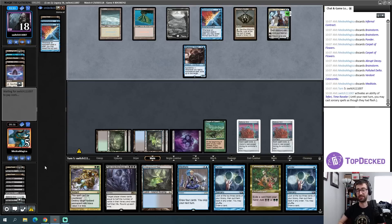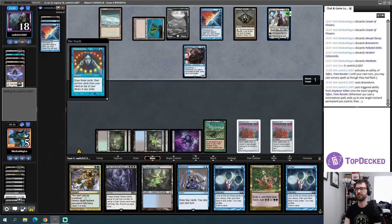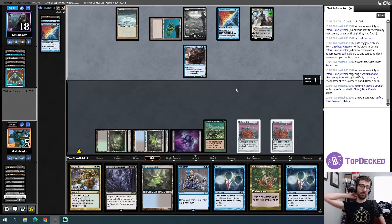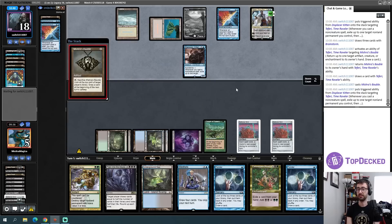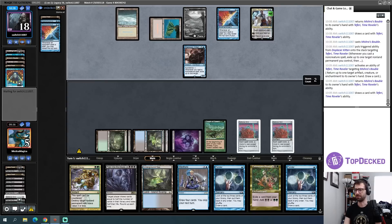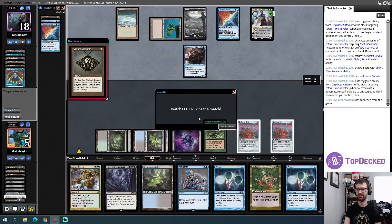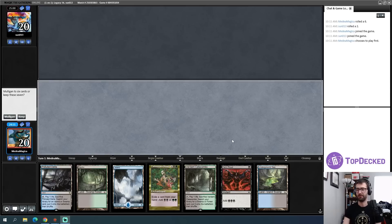My opponent can draw their deck. The question is whether they have a Thassa's Oracle to finish me in a single turn, or just a Mentor situation where I get to try again next turn. I'm not sure I can win from five life and 12 cards in library though — my situation is not good. I ask my opponent if they have a kill this turn — yeah, they're going to play Thassa's Oracle. I concede. Decks looking better than I thought. I'm going to get a Tropical Island in here real quick.